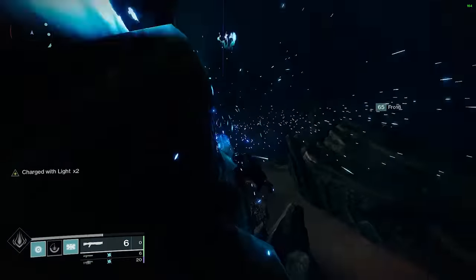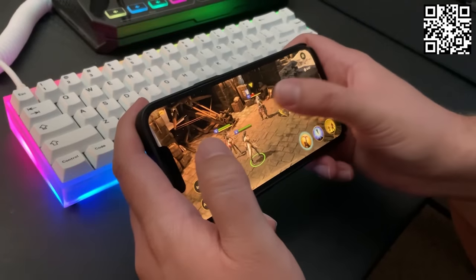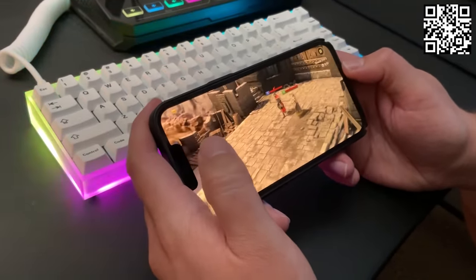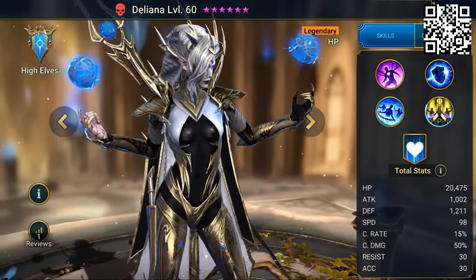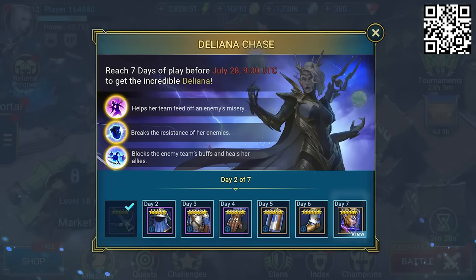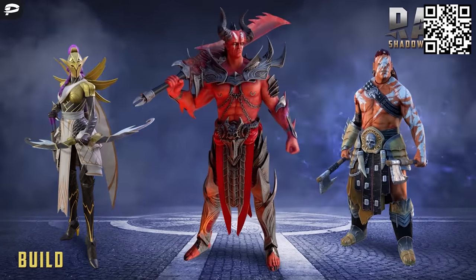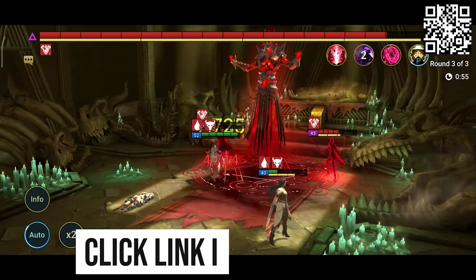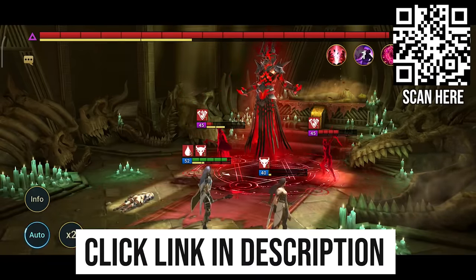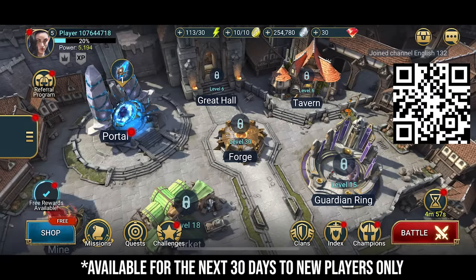Since we're talking about raid nostalgia, this video is sponsored by Raid Shadow Legends. Their aim is to bring the first truly console-level gaming experience to the convenience of your phone. The newest addition to the Champion roster is Deliana from the High Elves faction — one of the strongest support champions in the game. Raid is currently running a special event where you can log in and play for 7 days between now and July 28th to get Deliana for free. New players can also enter promo code MYDELIANA for extra bonuses. Clicking the link in the description gets you unique bonuses worth $30, including a free epic champion Aena, 200,000 silver, 1 energy refill, 1 XP boost, and 1 ancient shard.